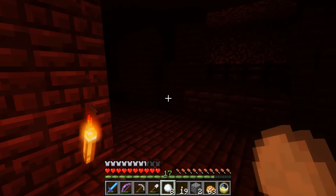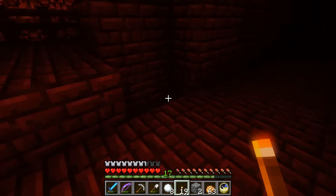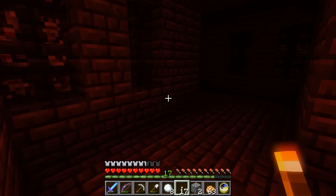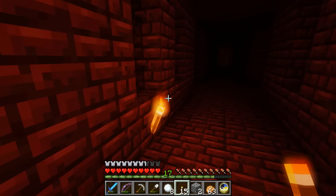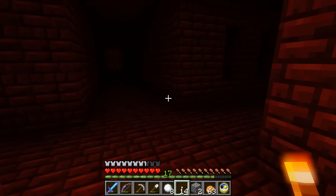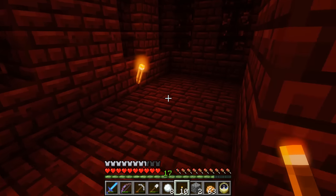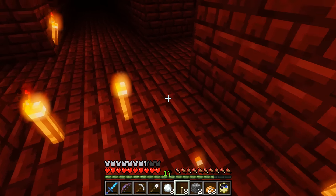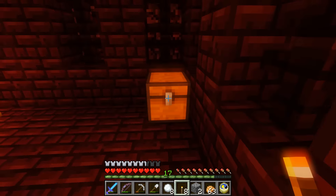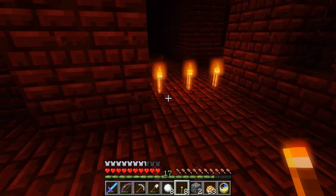I don't want to hit the zombie pigmen. Okay, they've gone away for now. I really do hope that this system of torches works. Oh, there's a chest! I think we get whatever's in the chest and then we book it. Let's put our torches down. Okay, got a saddle. Gold and a saddle — that's nice.